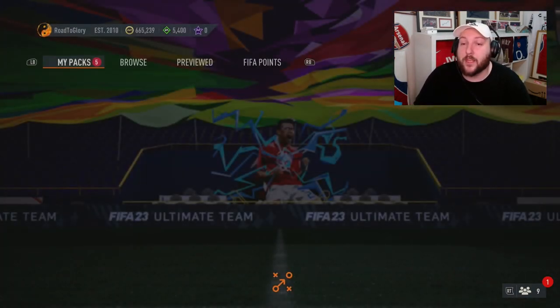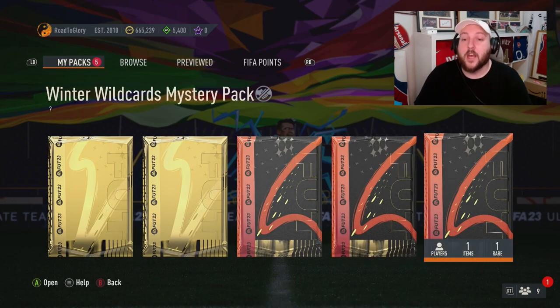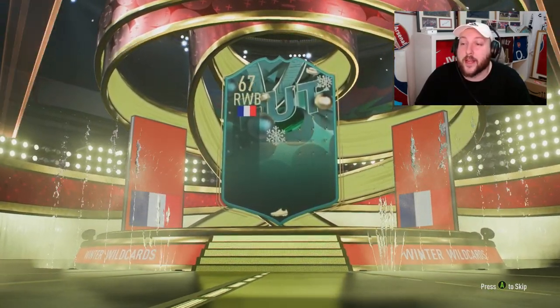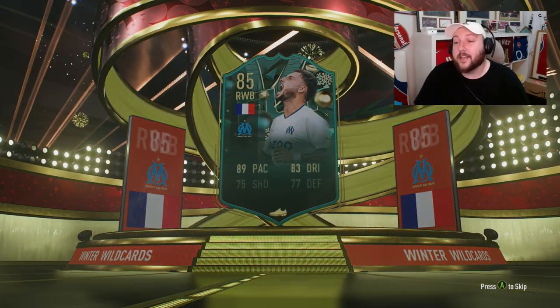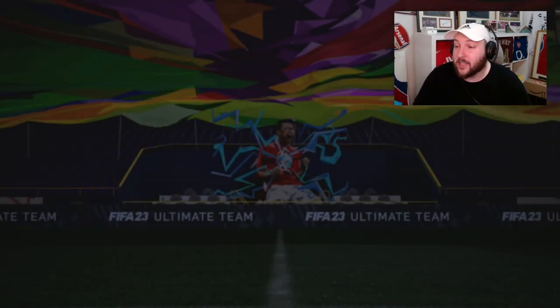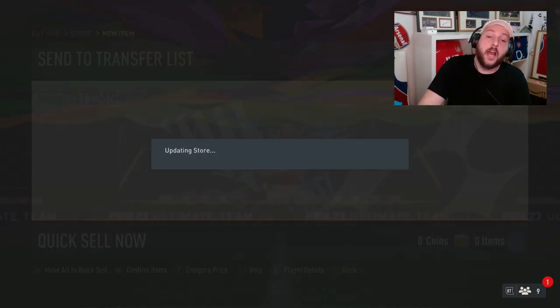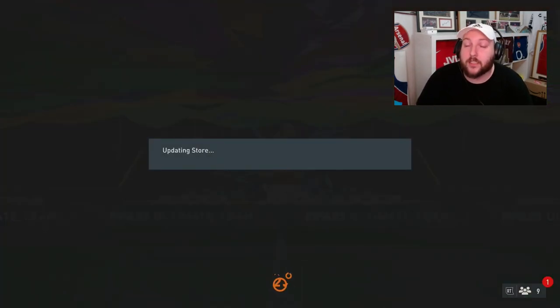You can see exactly what we get from the pack. It's going to be the Winter Wildcards mystery pack. As we open it up, it's going to be a Winter Wild Card — and I believe it's going to be Claus, who plays for Marseille. There we go — you get yourself a lovely card, really nice from EA, and it is not alone.